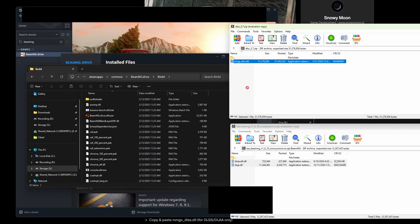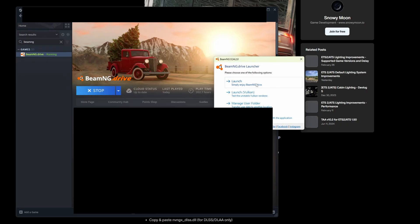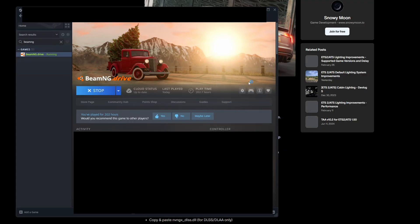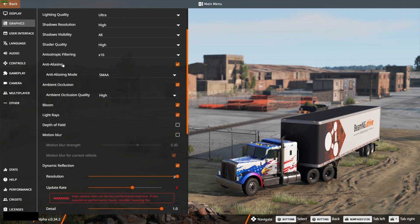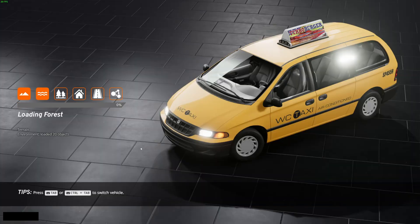If you downloaded the DLSS/DLAA for Nvidia, just drag and drop it in the same location. Once that's complete, go ahead and launch BeamNG.Drive again. Just make sure that you launch it without the Vulkan renderer — this does not work with Vulkan, so you'll need to use DirectX 11. Once you've launched BeamNG, go under Options, then Graphics, and disable the anti-aliasing built into the game as well as the depth of field. Then load into any map you want.